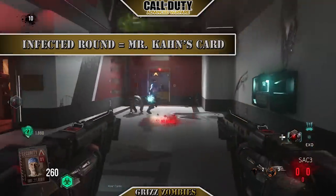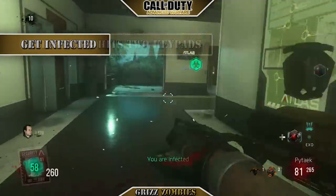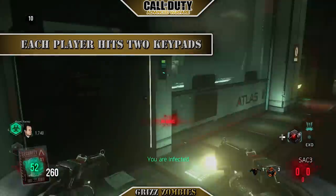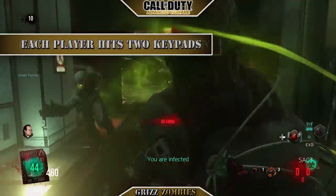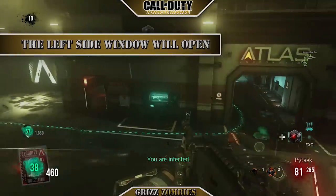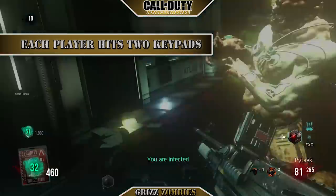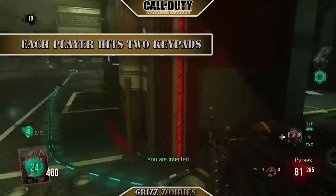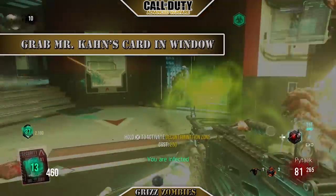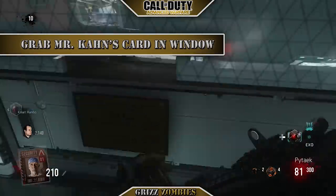At round 10 we decided to do Mr. Khan's card. The first thing you got to do is get infected — let one of those zombies hit you — and once you're infected, throw out a drone. That's the trick. Throw out a drone and you have time to hit these keypads. There are four panels you have to hit, two each. Each player has to hit two of them, and then the window along that glass will open and you're able to grab the card. We only had 13 seconds left when the round ended and we grabbed that card. That's Mr. Khan's card.